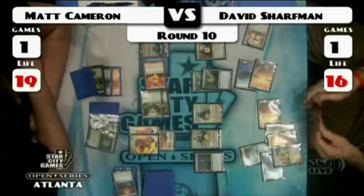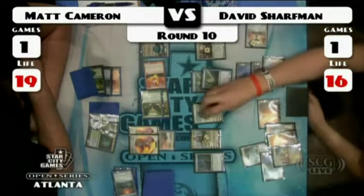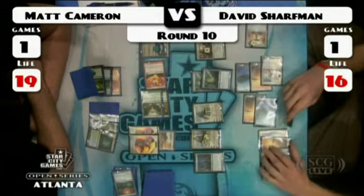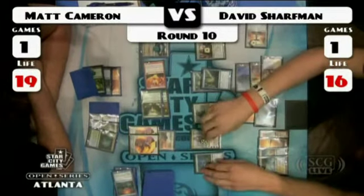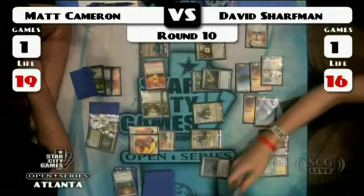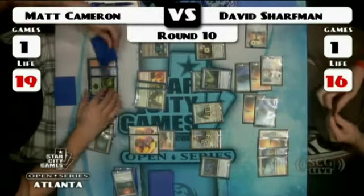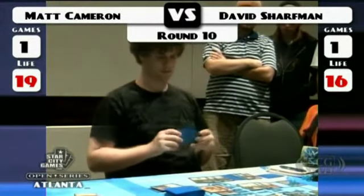On David Sharfman's side he's got a bunch of lands including a Celestial Colonnade, an Everflowing Chalice, Tumble Magnet, Spreading Seas, Gideon, and Venser. On Matt Cameron's side he's got a Jace, an Inferno Titan, an Acidic Slime, a Lotus Cobra, and a newly cast Precursor Golem with his two friends. David picks up his card — he just feels like he needs to get that Venser Ultimate online. He drew another Spreading Seas — seizes down a Mountain, draws a card, really needs a Day of Judgment here. It's a Seagate Oracle — he's going to peek at his top two and grab one. Plenty of card advantage here by David Sharfman. Venser flickers the Seagate Oracle to get two more cards.